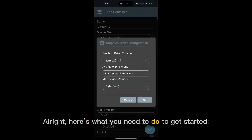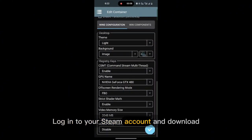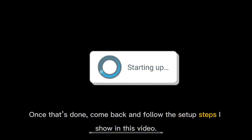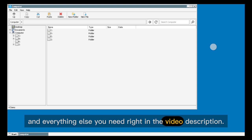All right, here's what you need to do to get started. First, download Steam by Long Junyuda from his GitHub page. Log into your Steam account and download Metal Gear Solid 5: Phantom Pain directly from there. Once that's done, come back and follow the setup steps I show in this video. I've dropped the links for Steam, the special Win Later build, and everything else you need right in the video description.